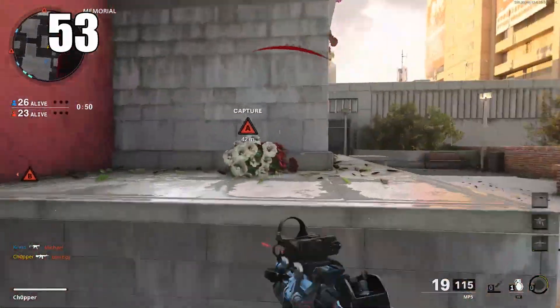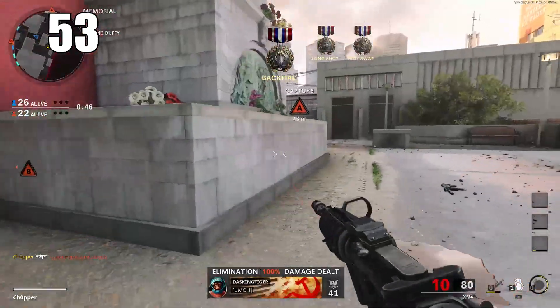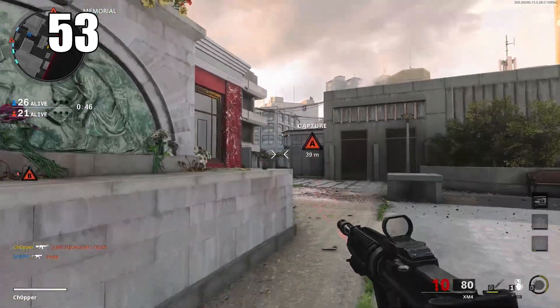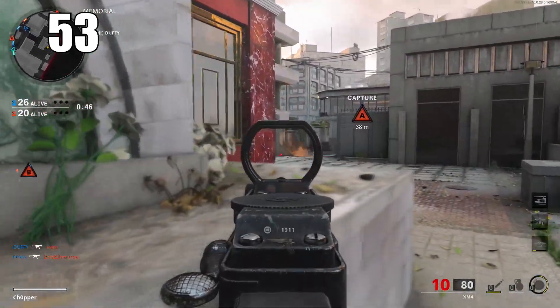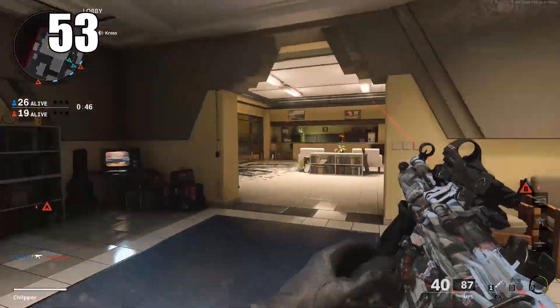Number 53: pay attention to your kill cams and what setup the enemy is using. You can use it as context clues and indicators on how to counterplay them. You can see what perks and guns they tend to run and make inferences from there on how to handle the gunfight.